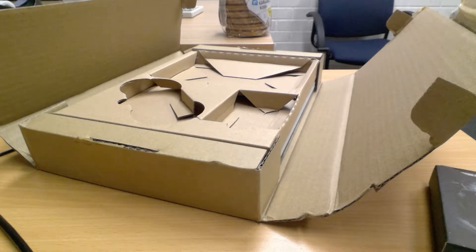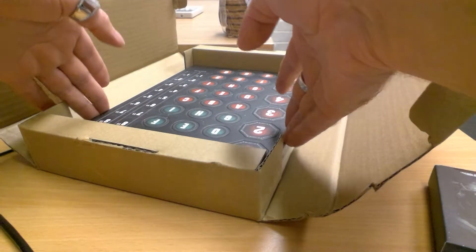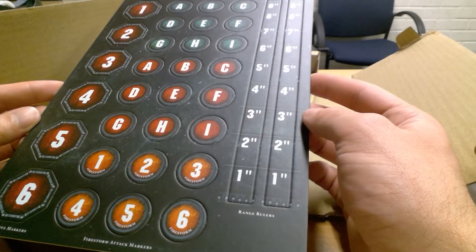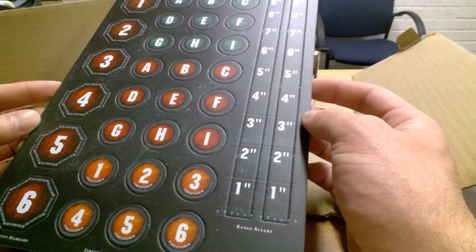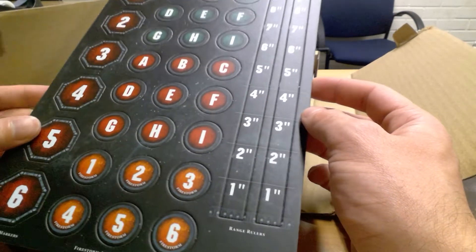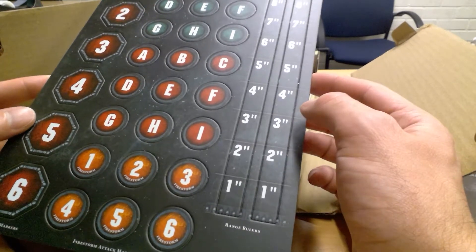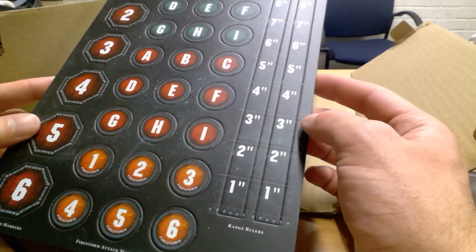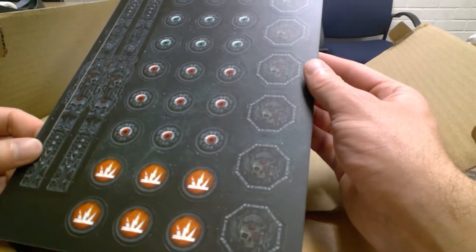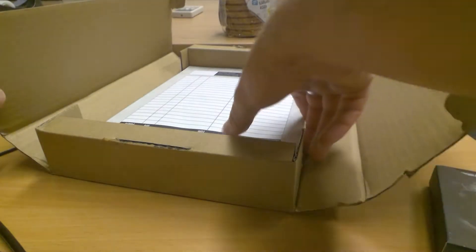We still need to have Chapter Approved itself. Get that on the side. The counters - measuring, firestorm tokens, objective tokens. Not bad, really nice. I'm not sure if I'm gonna use much of these, especially the range rulers. Nine inch is really handy, but cardboard range rulers are never my favorite. I do like the objective counters, but in the end I will be making my own. The back side of it looks really really nice though. They really have put attention to detail.